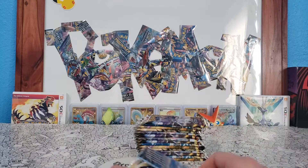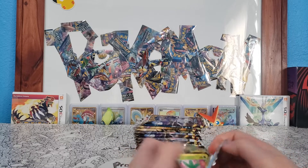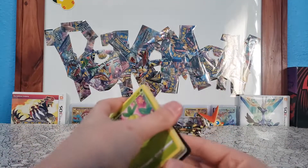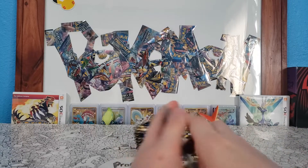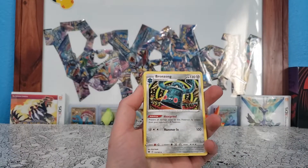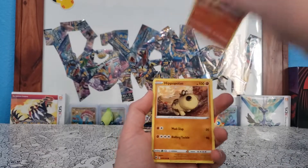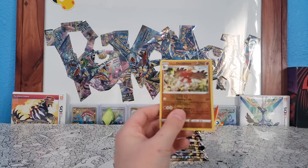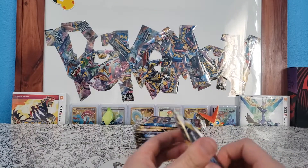Radiant Hawlucha is our first pull of the episode. Let's see if we can do better than the last video — we did not do very good in pulls. We got like six: Swinub, Quilfish, Hippopotas, Hisuian Quilfish, Hisuian Decidueye, and a Leafeon. Hisuian Decidueye isn't awful because it is a reverse rare, so not bad.